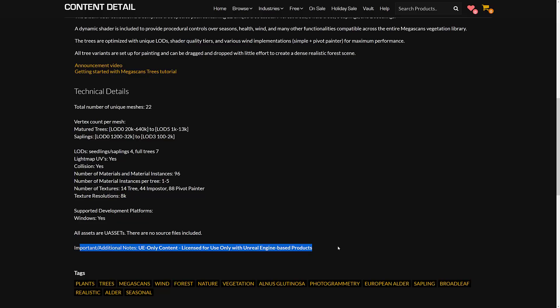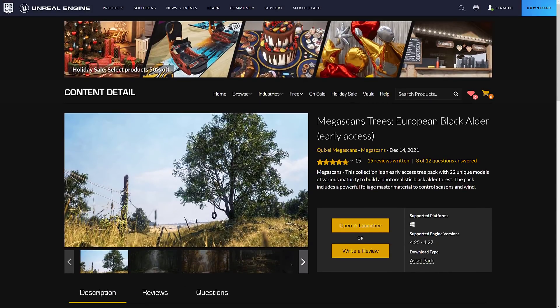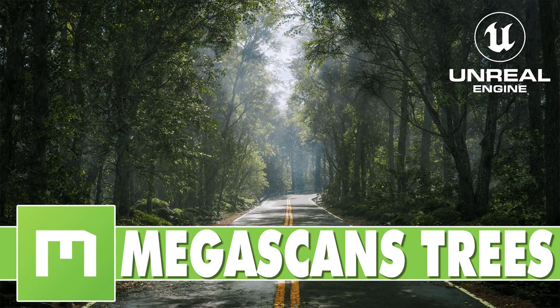This is UE-only content — it's free for Unreal Engine but only usable in Unreal Engine. You cannot export this and use it in Godot, Unity, or any other game engine. It confirms the earlier suspicion. It'll be interesting to see once it's added to Bridge whether these will be available as standalone Megascans assets, but I think a lot of this really is Unreal Engine-specific. And that is it — the new Megascans Trees pack. It'll be interesting to see how fast they add more. Another feather in the cap for Unreal Engine developers — really high-quality free stuff. Let me know what you think in the comments below.